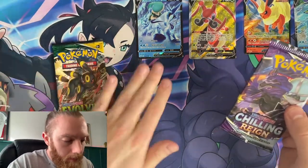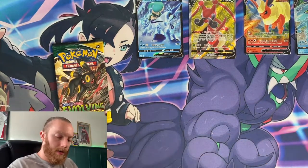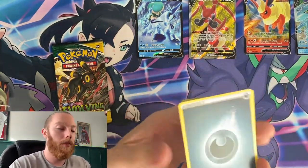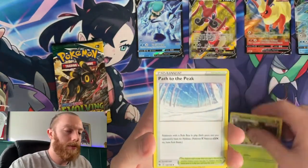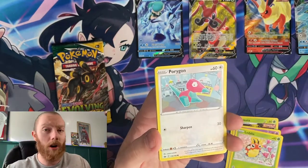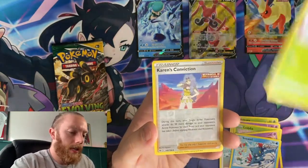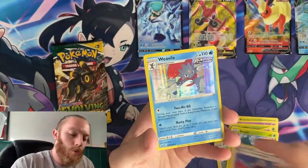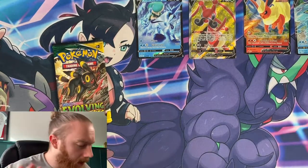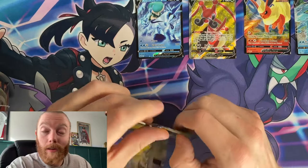What set are you guys wanting to open right now? I'll be honest — I've been missing Champions Path. I've been wanting to open some Champions Path because it's a solid set with some really good cards you can use in the actual card game. Here we go from Chilling Reign — we have a reverse holo Karen's Conviction and a Weavile holo for the rare. Not too bad. The Evolving Skies pack is the last one from the Vaporeon tin.